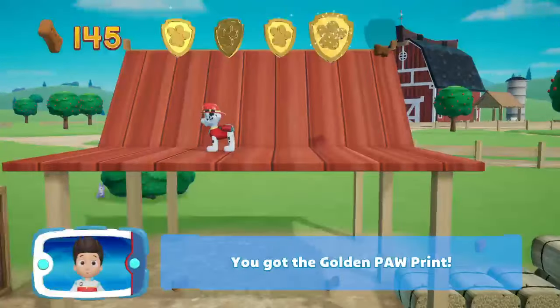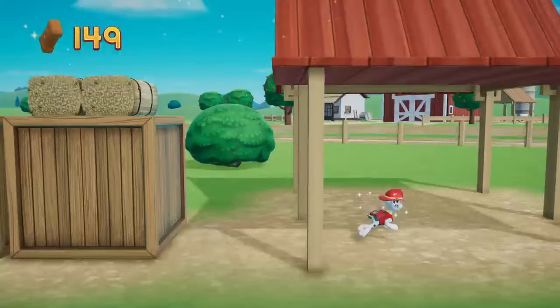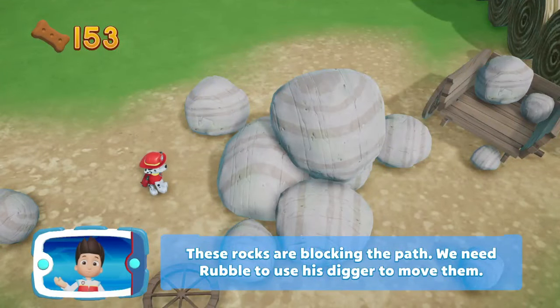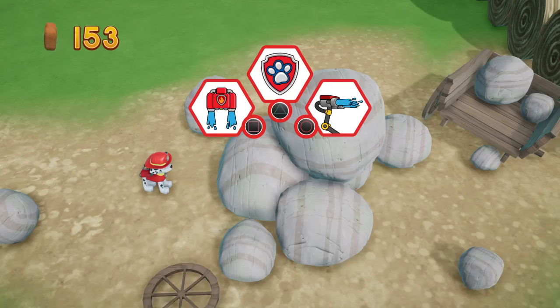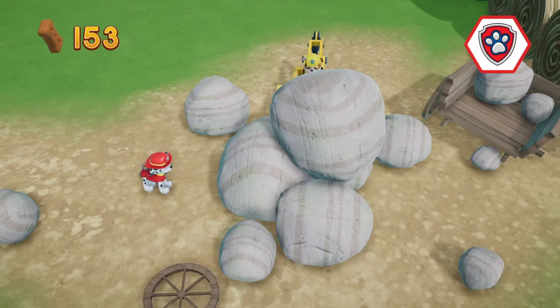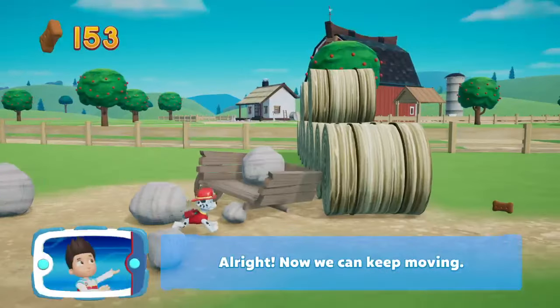How many have we collected now, guys? These rocks are blocking our path — we need Rubble! Don't we need to ask for help? We can press Triangle. Here we go — yay, Rubble! All right, now we can keep moving!